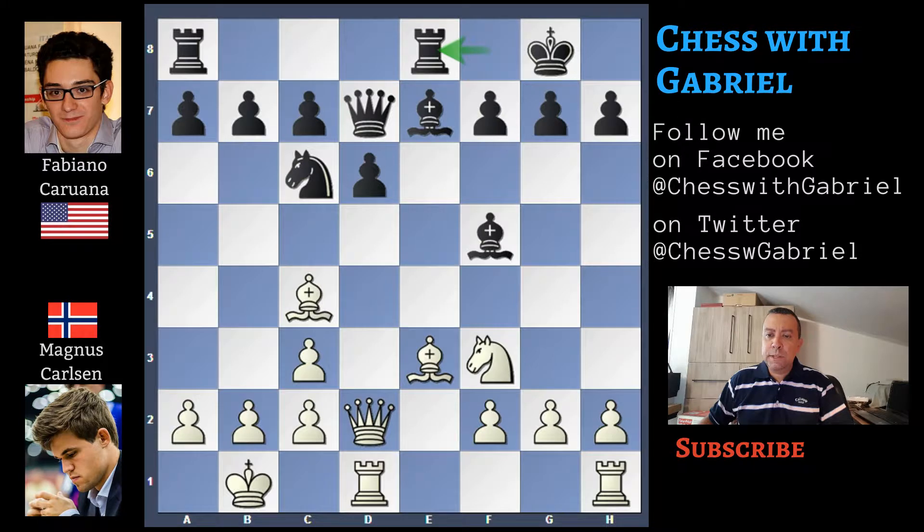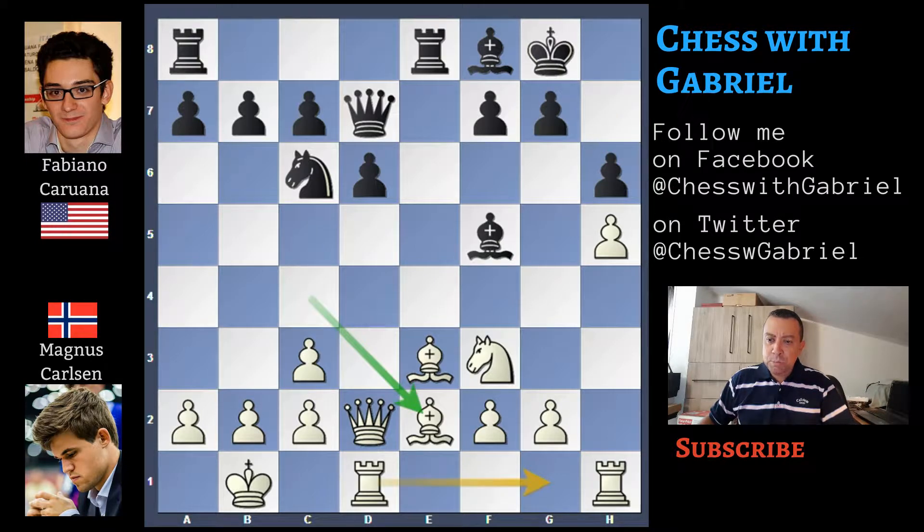Rook on F1 goes to E1. H4 starts the attack. Bishop to F8 that will defend the castle. H5, H6 now. Bishop to E2 — it's a normal move but it seems more natural to play Rook to G1.